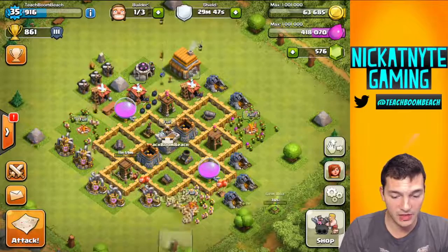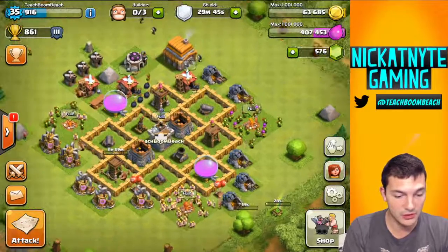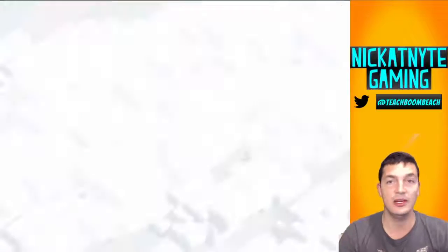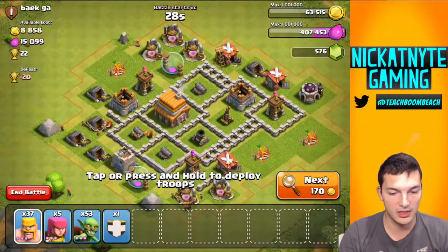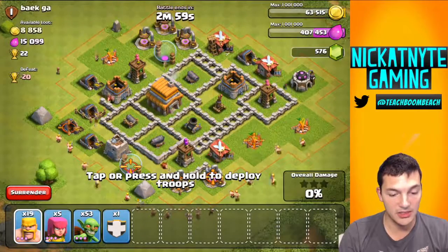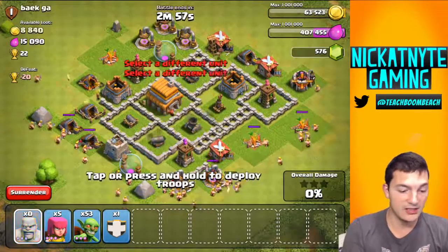Let's go ahead and get this gem box and throw the builder on that tree right there, and we'll go attack and then we'll be right back after that. I only had a 30-minute shield — pretty clutch timing right there. I do need to climb some cups, so let's just go ahead and attack these first couple bases.